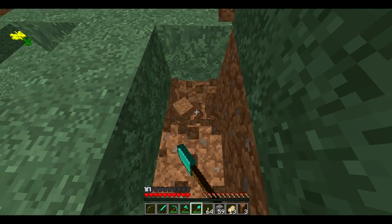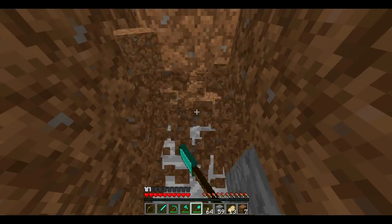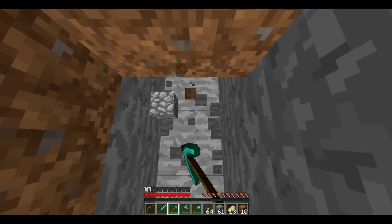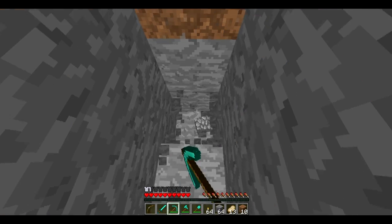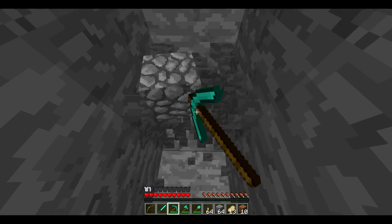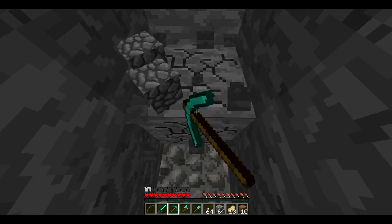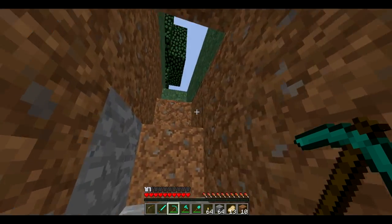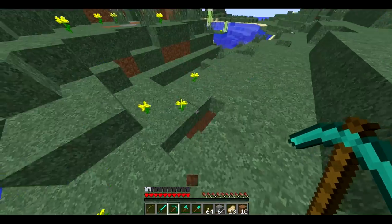First, like I said, dig a staircase down. All you do is dig three times down like that and then jump down — that's just how you do your staircase, just like that, super easy. I actually created a staircase all the way down already just to save some time, right over here.